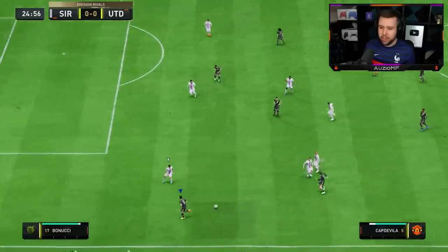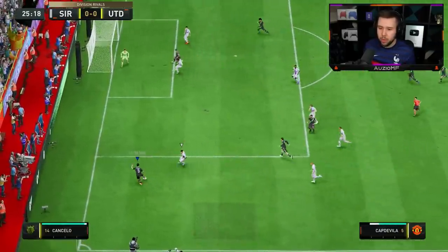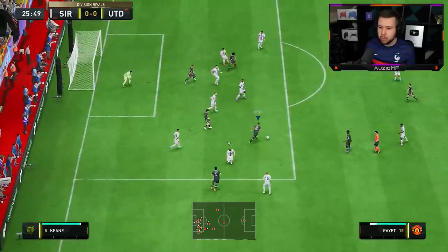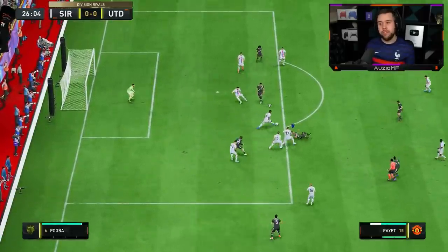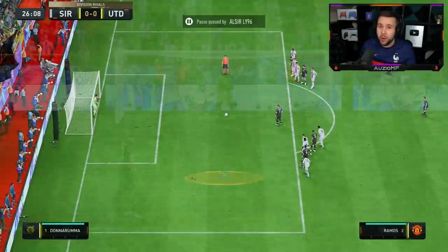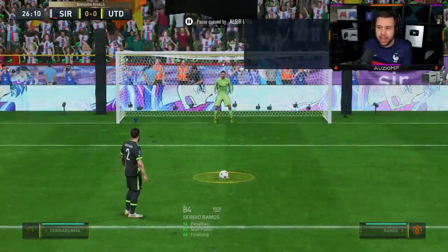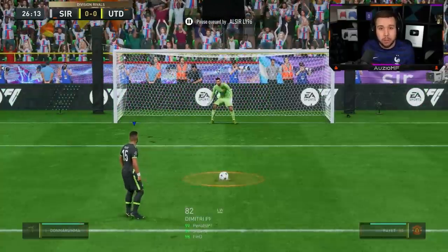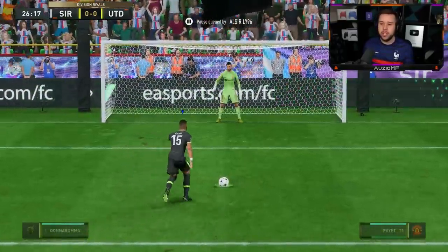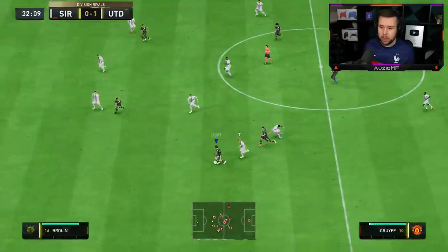Through ball down the line to Captainville, and I can get around there. I see Cruyff but Payet's coming short as well. Through the legs — beautiful. Reverse elastico — ref, it has to be a penalty. That's what you couldn't do with his winter wild card: you couldn't pull off those reverse elasticos because it requires 5-star skill moves. 99 penalties, 99 shot power — top left corner — and it goes in.